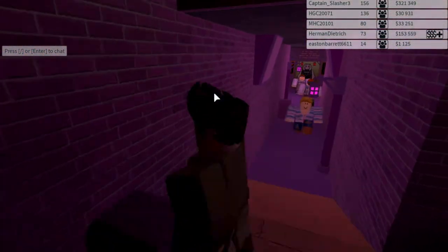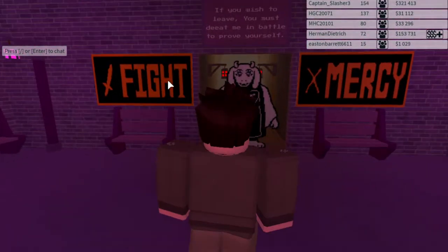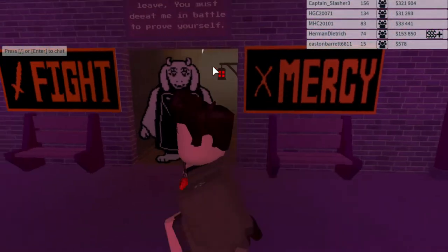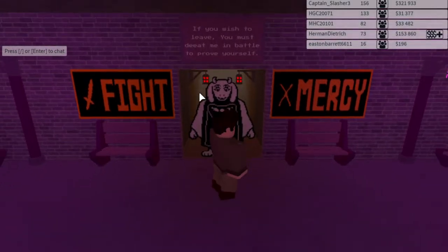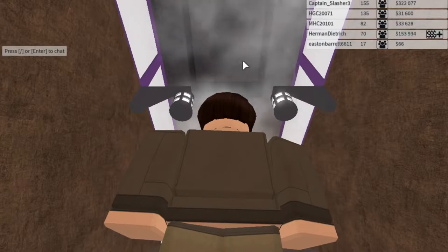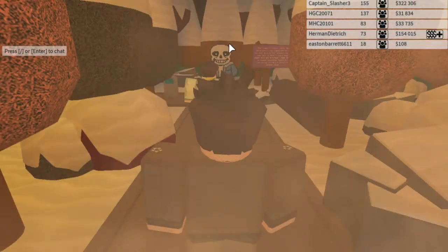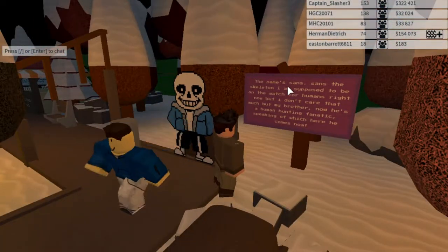Down here is actually the song from the soundtrack — Heartache — which is when you fight Toriel. Here is my first real major piece of roleplay: you can either do a genocide route or a mercy route. I only have the neutral and the true ending dialogue, not the genocide fight. You either defeat her or mercy her. Then snow blows into the room through the open door, and then you get here — Sans is actually playing in the background.